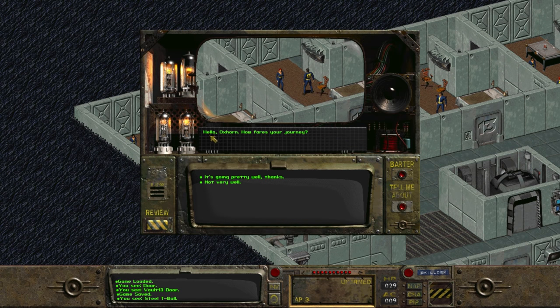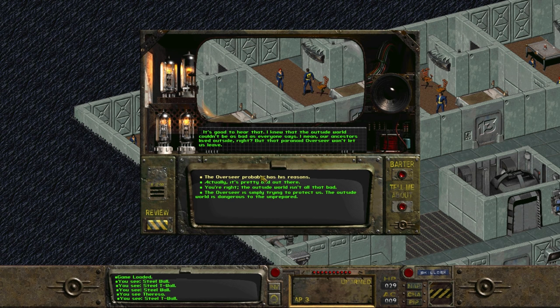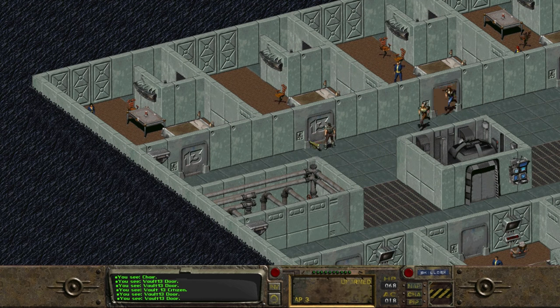She argues that even if we do find another water chip, what happens when it breaks? And then the next one and the next one — living in the vault is just not sustainable. If we encourage her that she's on the right track, she asks us for any advice. We can tell her about places we visited, including Shady Sands, but nothing really comes from this conversation — she never leaves the vault. If we try to defend the overseer by saying he probably has his reasons, she accuses us of being under his thumb. If we choose any of the options that put her on the defensive, then a few days later when we return, we see that she and the upset vault dwellers are gone.